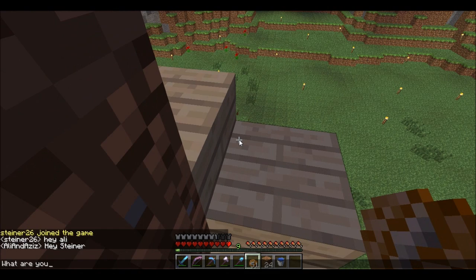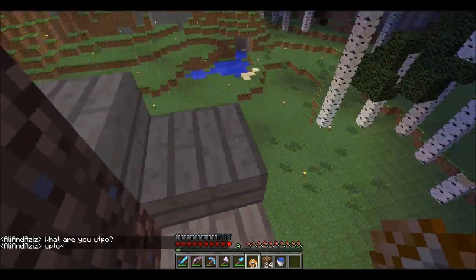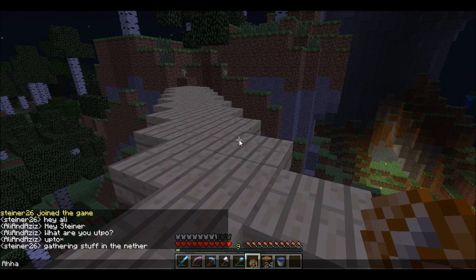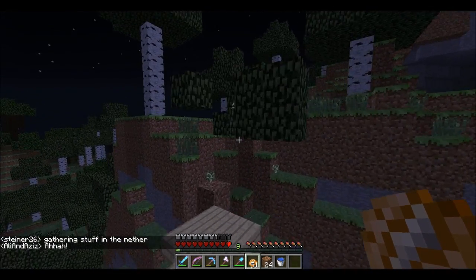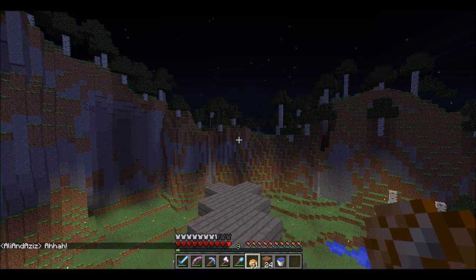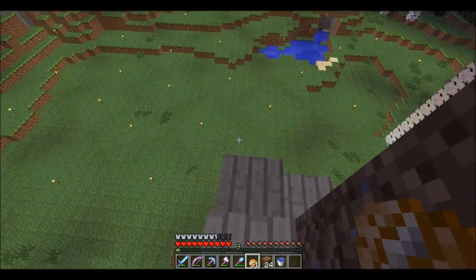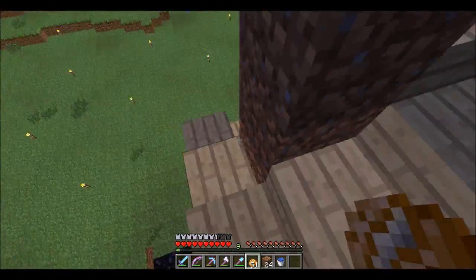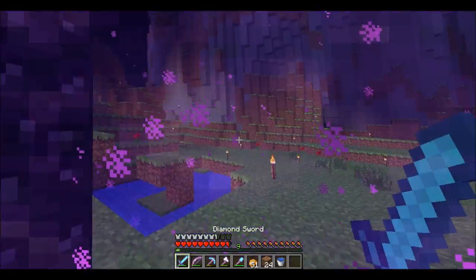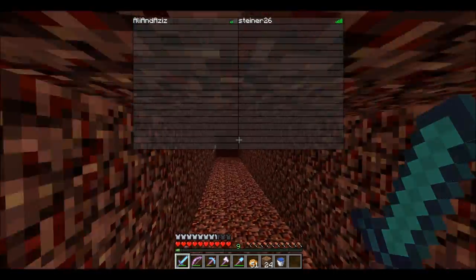I think he just got this set up. You guys can see it's like a nice looking biome - I really like it. I live in a flower forest since I have some ideas for it like a village and stuff. There are zombies coming here so I'm sure Steiner is getting stuff for the nether hub, maybe for some other stuff.